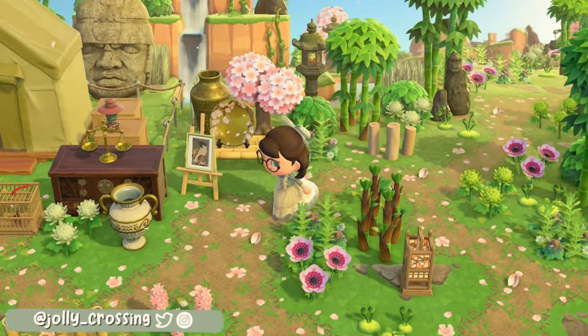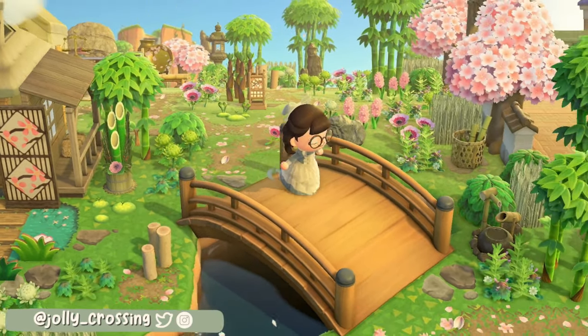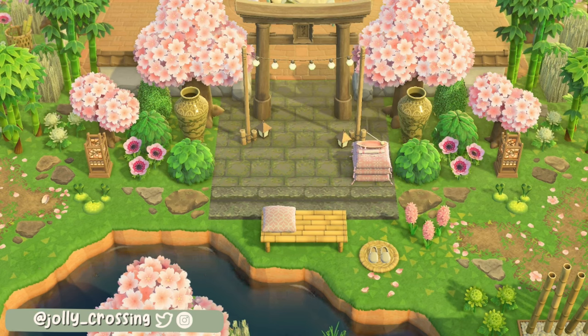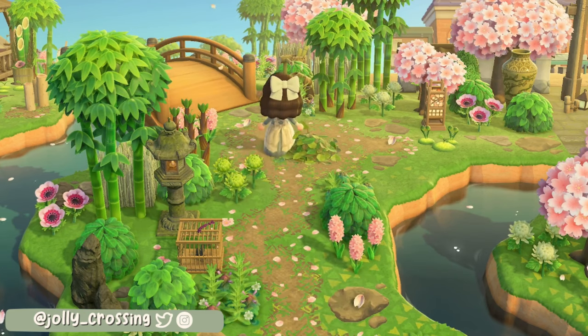At the back there is also a diagonal bridge so you can easily access the different areas of the island, and because of the loop around the pond you can easily get into resident services as well. Getting the balance between over the top water terraforming and accessibility on your island can be really hard, so Tay has done a fantastic job with this one.